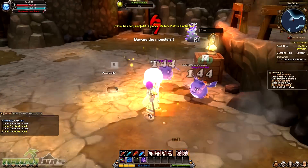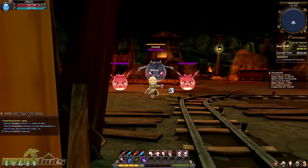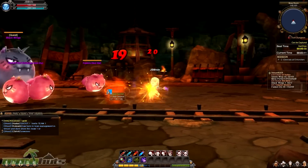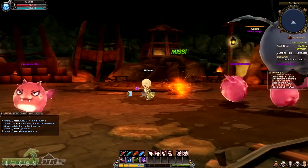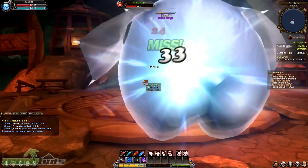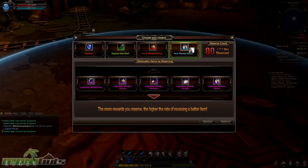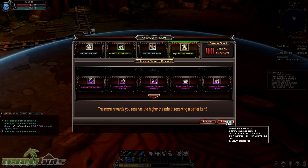After you get through slaughtering the hundreds of cutesy looking bad guys, you end up in the boss room, where you typically run into oversized versions of what you've fought before, along with his fearsome — or cute, whichever you prefer — minions. After you take down that tanky monster of a boss, the stage loot system is actually pretty cool. The chances of getting a fairly rare item is pretty high, but you also have the choice to reserve that item so you can increase the rarity of the next item you receive from the next dungeon you complete.